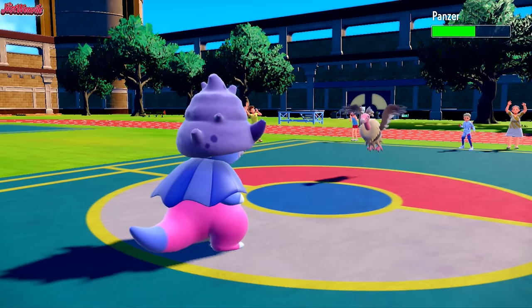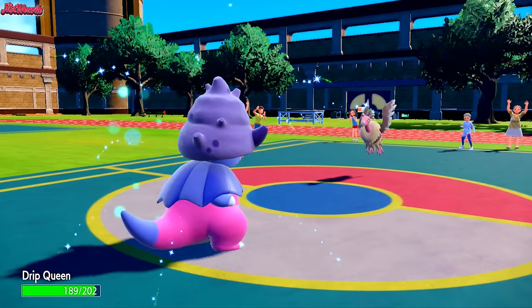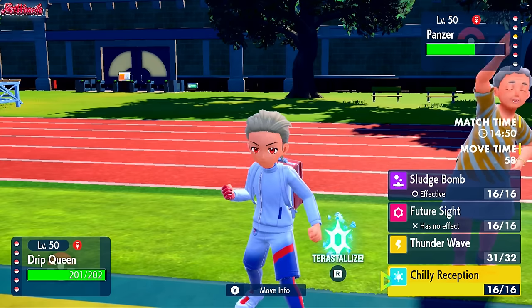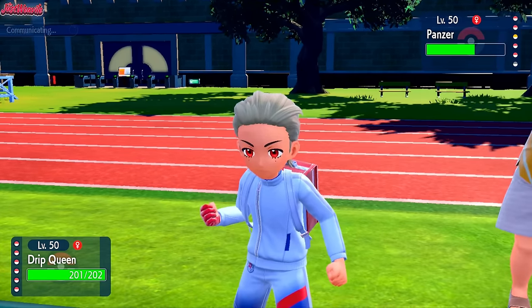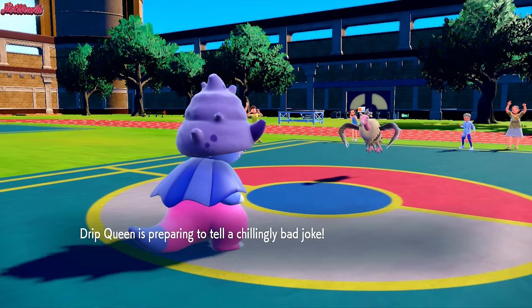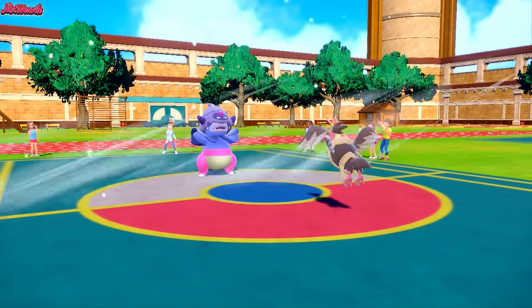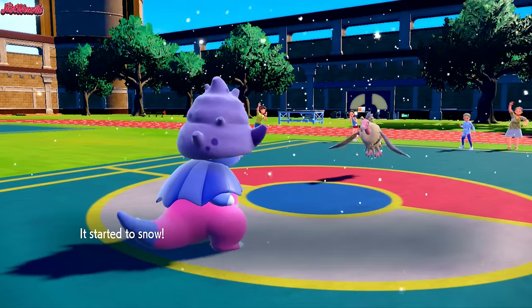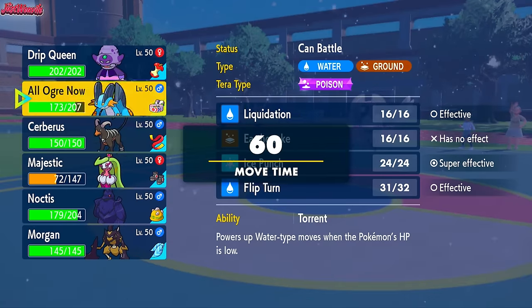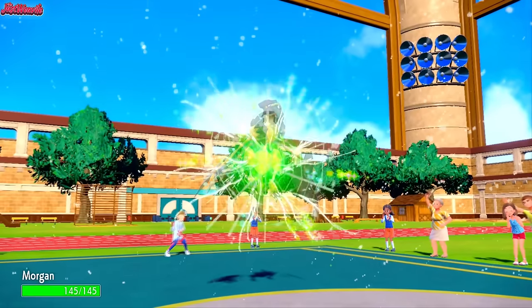They probably switch out into Gliscor now. They're getting some Leftovers recovery every turn, which is unfortunate. If we assume they're going to go into Gliscor, we should definitely go for a Chilly Reception this turn. They go for a Toxic expecting us to switch, which is great because that's not going to work on Slowking. We go for that Chilly Reception and get a free switch in on the Mandibuzz now, which is absolutely amazing. We get a free Stone Axe off — let's see what we can do with Cleavor here.